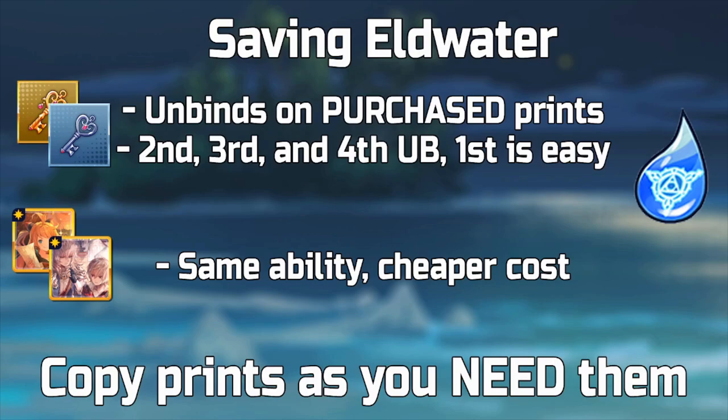Also, many prints share the same abilities. For example, there are three flurry strength prints in the game: Flash of Genius, Memory of a Friend, and a recently released one. Even though they have the same ability, you can acquire all of them — it's actually cheaper to buy each separate print and do the first unbind with eldwater and unbinds two through four with keys, rather than making a copy of a single print. Only make copies if you actually need them — not every print needs copies.